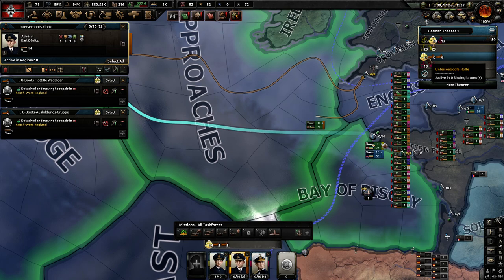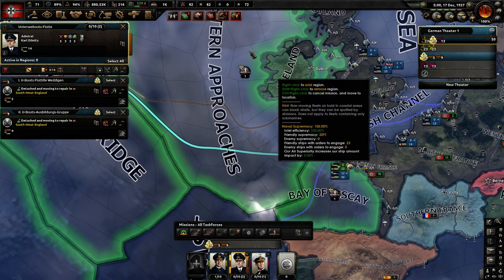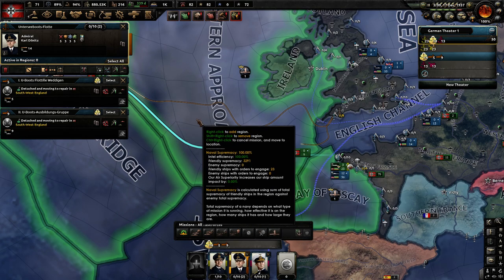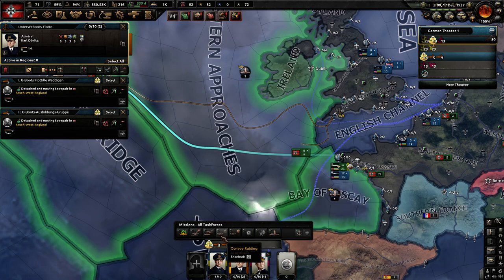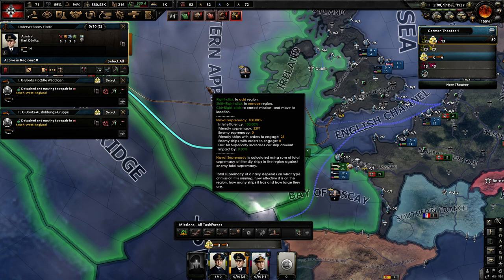Something that should be said about submarines is they're pretty much only useful for convoy raiding — they're incredibly slow naval vessels. One thing to remember: if you convoy raid in a section where you have an amphibious assault planned, it does give you naval supremacy. So if you need more naval supremacy, put the subs in the area where you need to trigger your amphibious assault and that'll add to your naval supremacy.